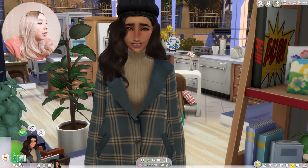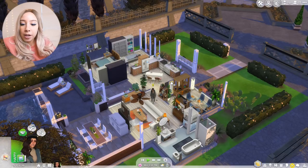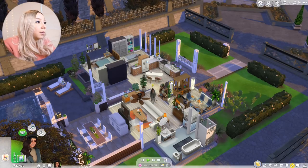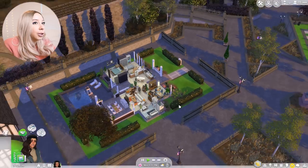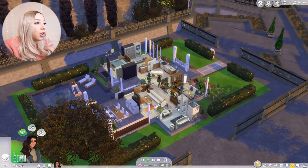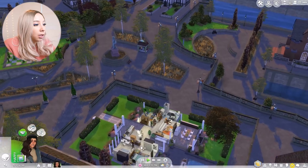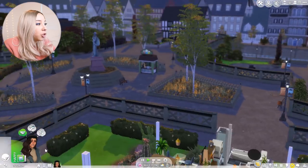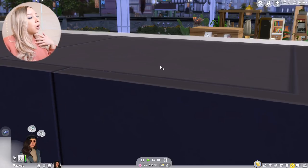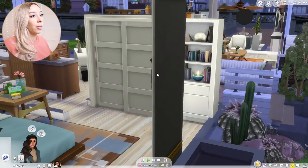Okay, what else do we need? Santa, vampire, alien, plant sim. You know, I've noticed there are a lot of aliens in Sulani, so perhaps we should go to Sulani. Let's just head on over there, take a gander, see what we can find.